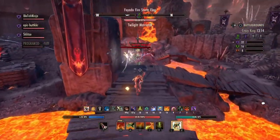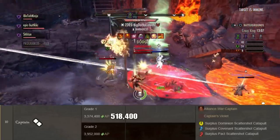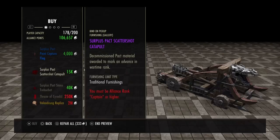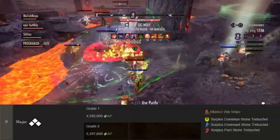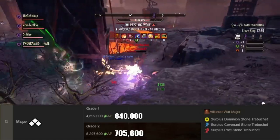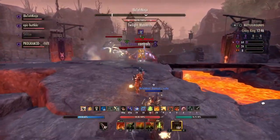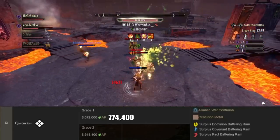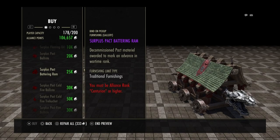In order to graduate from Lieutenant Grade 2 to Captain Grade 1, you must get 518,400 alliance points. To graduate to Captain Grade 2, you must get 577,600 alliance points. At this rank, you unlock Captain's Violet and the Scattershot Catapult. To graduate from Captain Grade 2 to Major Grade 1, you must get 640,000 alliance points. Major Grade 2 requires 705,600 alliance points — at Major you unlock the Stone Trebuchet. From Major Grade 2 to Centurion Grade 1 requires 774,400 alliance points, and Centurion Grade 2 requires 846,400. At Centurion, you unlock Centurion Metal and a Battering Ram of your alliance.